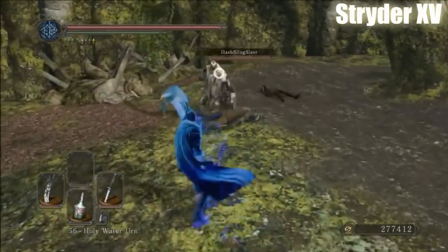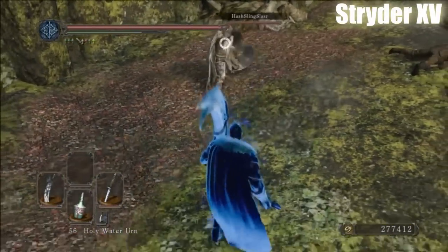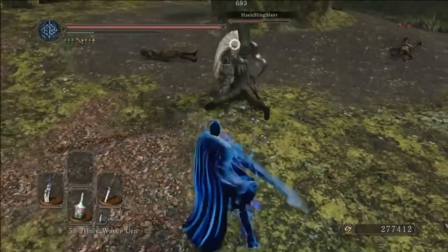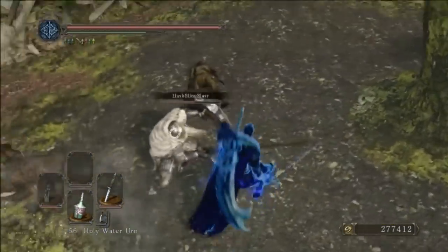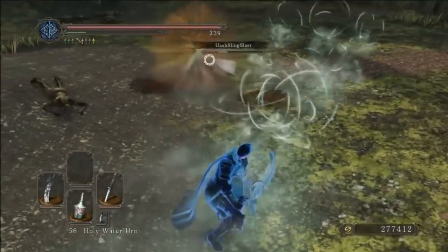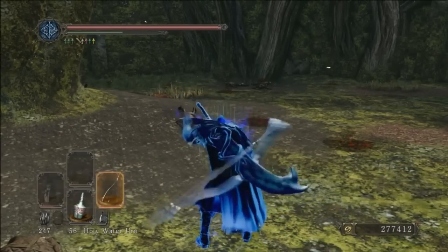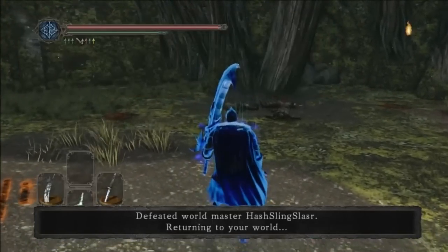The number 1 submission features an offhand curved dragon greatsword with a main hand katana. This blue invader starts battling a host in the Forest of Fallen Giants, doing an excellent job of utilizing the backstep mechanic to avoid his opponent's swings and rush in to deal damage. His opponent is using an ultra greatsword, which he avoids by rolling behind him, getting a few hits in, then using the dragon greatsword special attack before finally pulling out the big guns and sniping the host with a great bow. There's a phrase that describes that fight: complete annihilation.